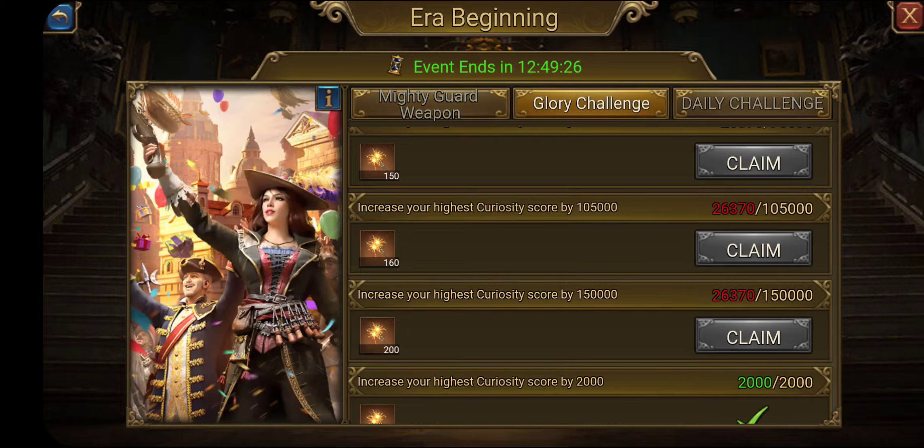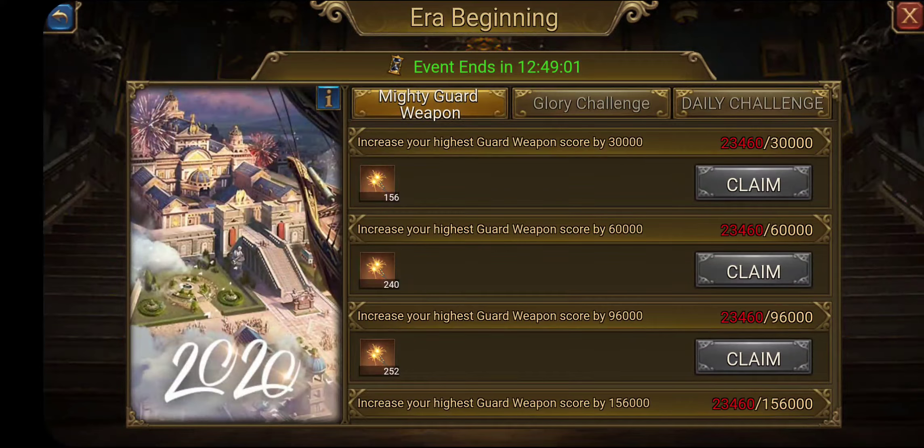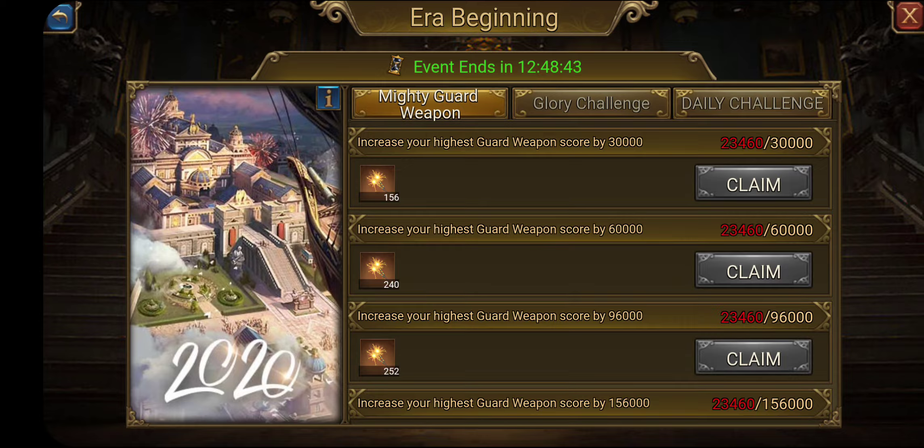So for me, two events stood out: curiosities and guard weapons. The first thing I tried to do is manipulate my formation to see if there's a way to naturally, without upgrading anything, get that push up. I wasn't able to do that with the guard weapon, but I was able to do it slightly with the curiosity. First things first — try to get it without spending any money, because that's going to help you down the road. Then figure out the easiest way to get more of these sparkler things.